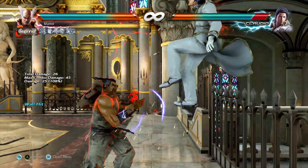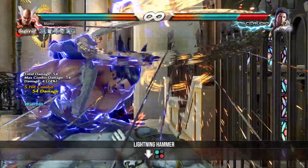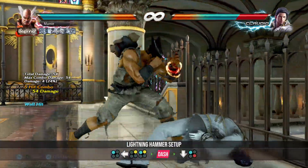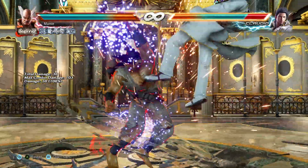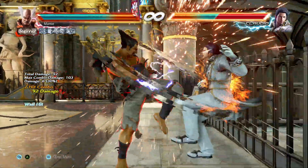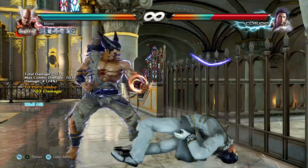The last bonus tip is using Heihachi's down 1+4 after the third hit of Rage Drive. It's good to dash first to make it look like you'll use down 4. Very risky, but very hilarious. Opponents who stand after recovering from the headbutt usually won't be able to react.